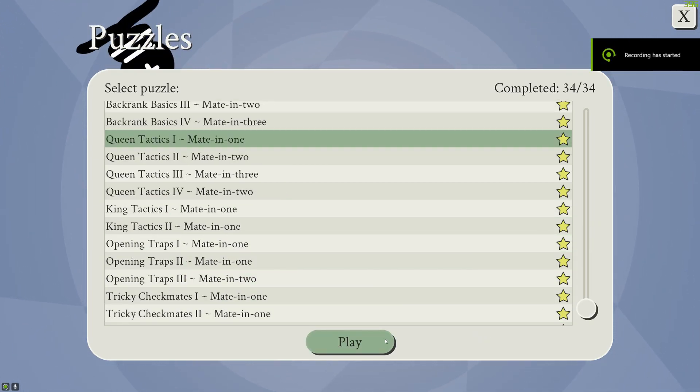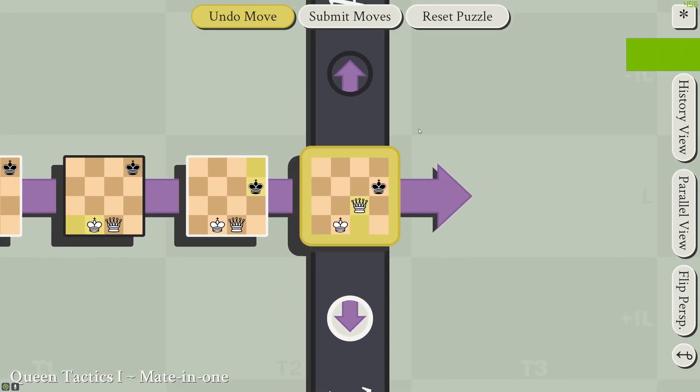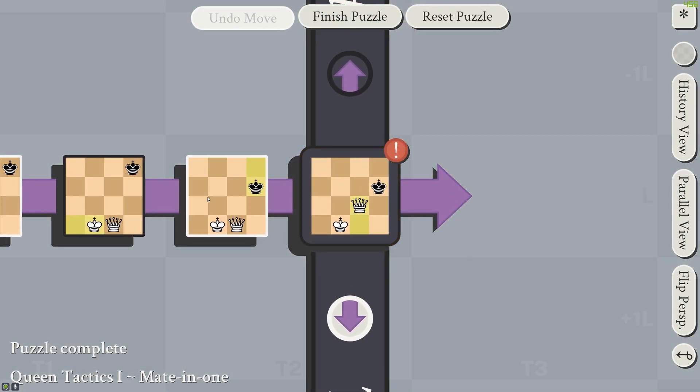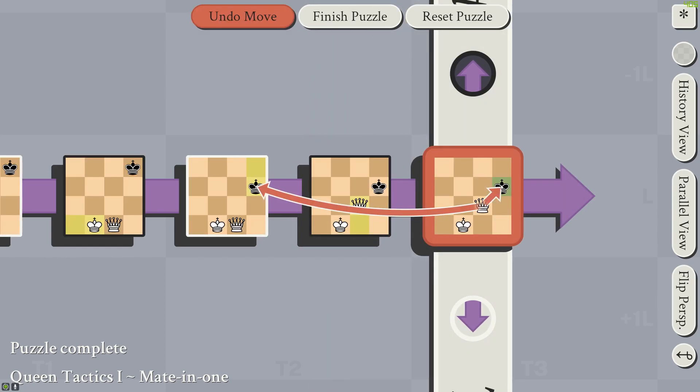Now onto the queen tactics. We have the queen — a very powerful piece. This first one is just regular chess: the king has nowhere to escape to. This is checkmate, and because we're attacking two kings simultaneously, that seals it.